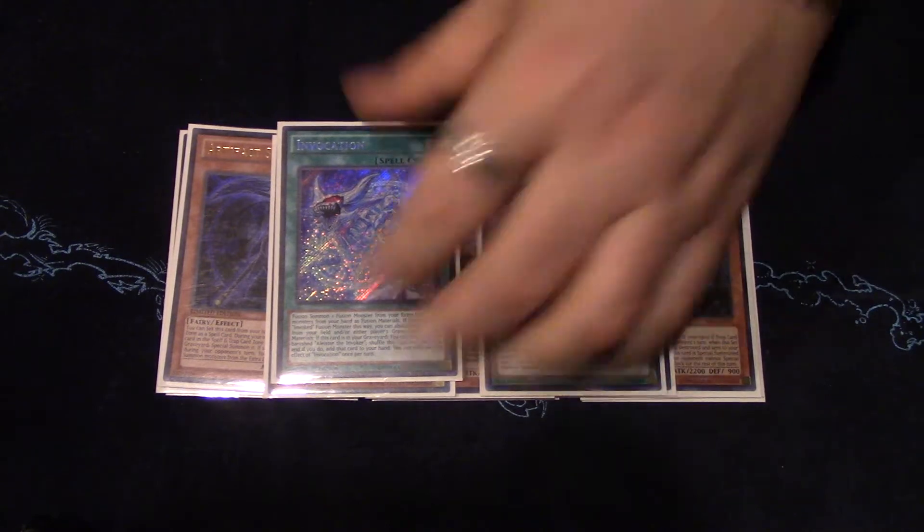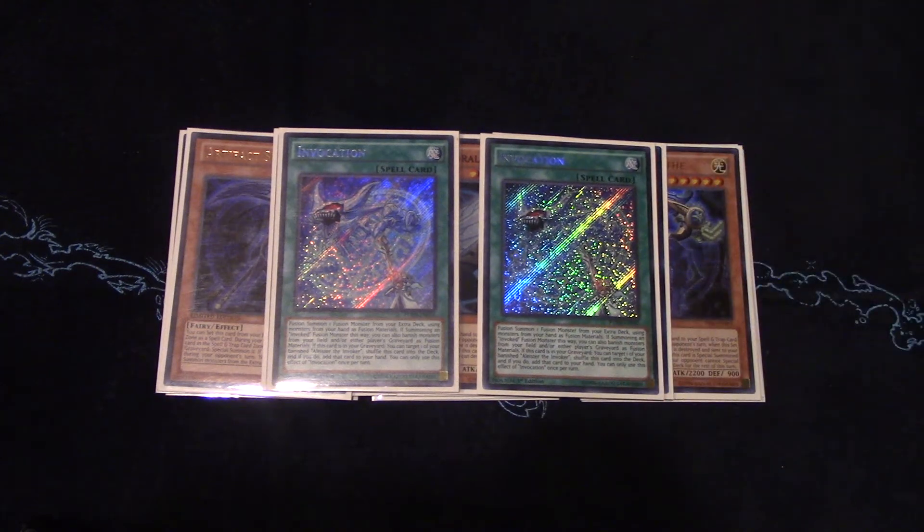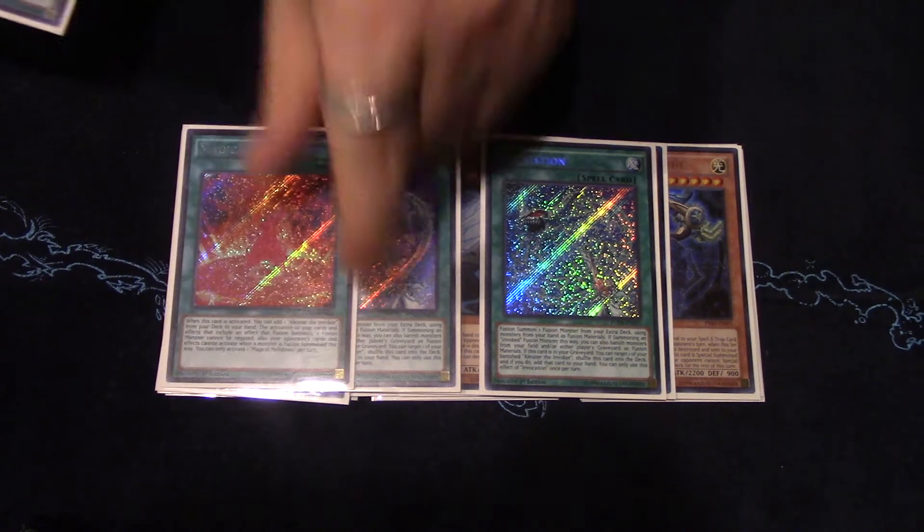Onto the spells, we play two copies of Invocation. Realistically you could play one, however with Lancea being a popular side card and Infernoid being a popular deck, I play two copies just because if you lose one you're not completely locked out of your fusion monsters for the rest of the game. Two's fine, and I couple it with three copies of the field spell.